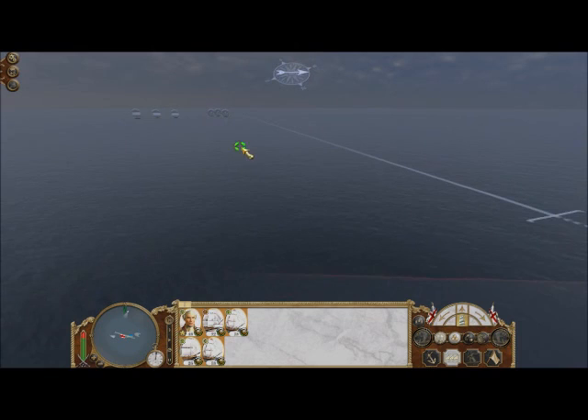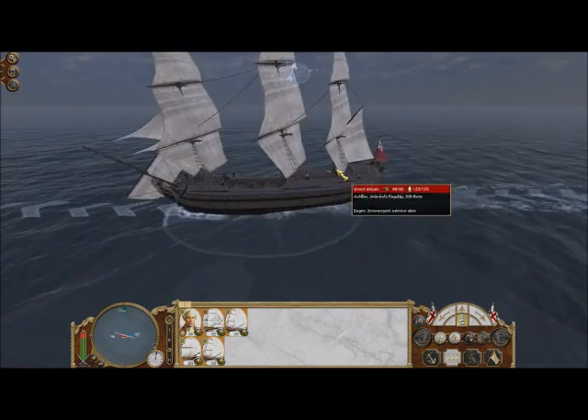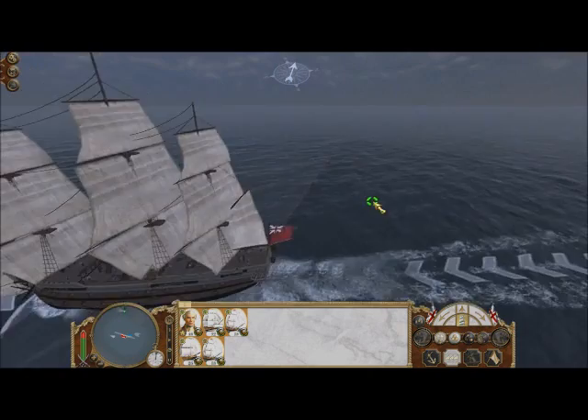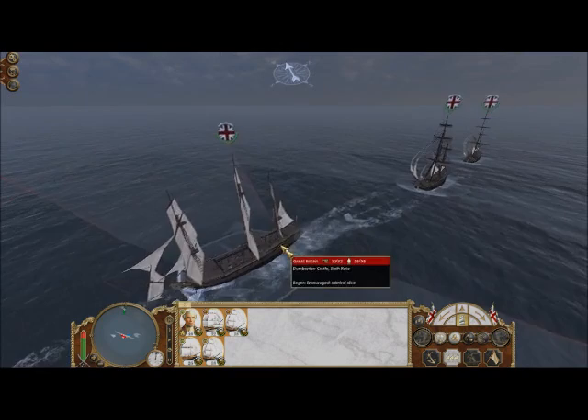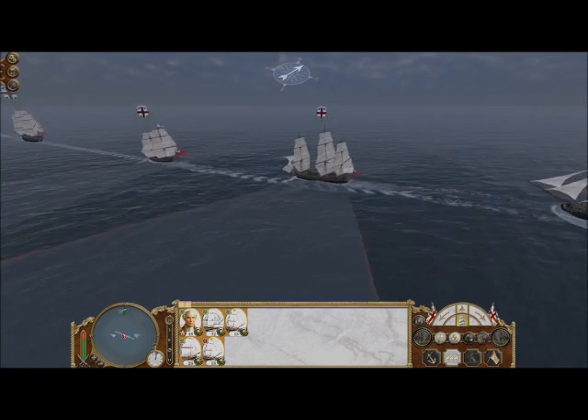Let's have a quick look at the ships there as we go. Achilles, that's more the flagship - fifth rate. Nice looking fleet there. I tend not to use those even though they've got more guns than a sloop. Sixth rate and the sloop. I prefer sloops more than brigs because I don't find brigs very attractive.